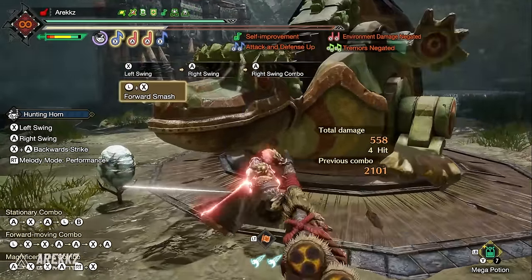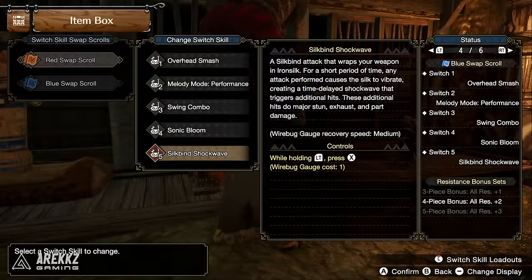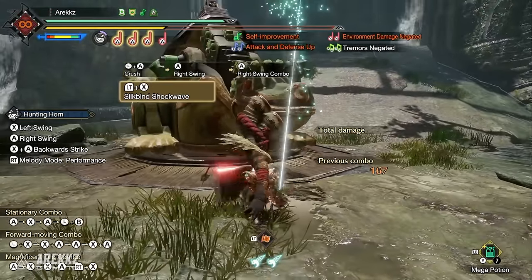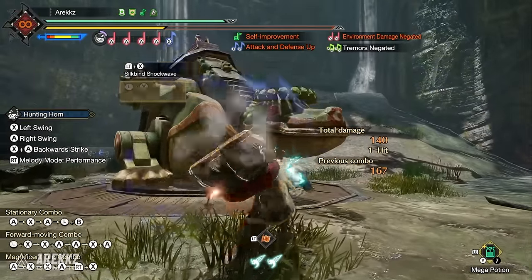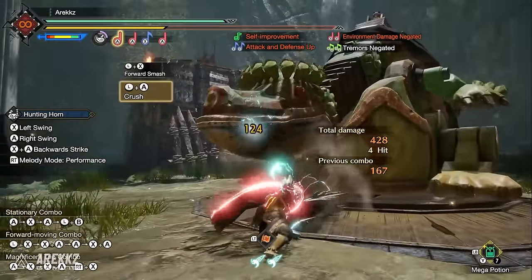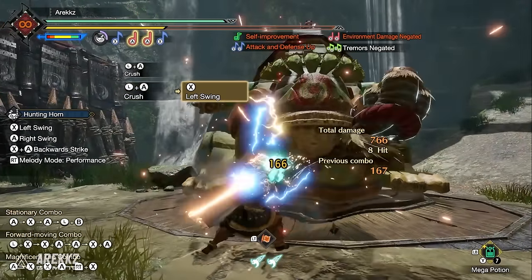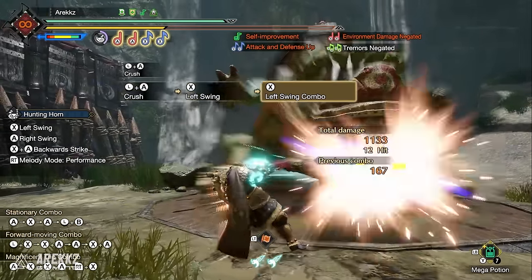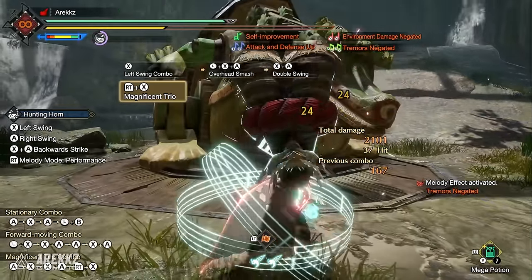After a certain number of performances, the energy stored in the Sonic Bloom cocoon detonates dealing stun and exhaust damage — a great KO option. Finally, Silk Bind Shockwave wraps your weapon in iron silk and for a short period any attack causes the silk to vibrate, creating a time-delayed shockwave triggering additional hits. These hits do major stun, exhaust, and part damage — especially potent when combined with recitals, generating huge numbers.